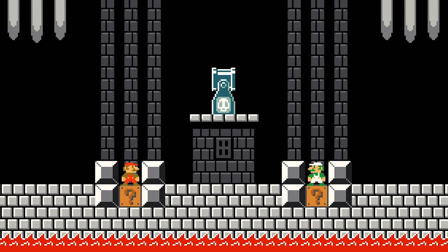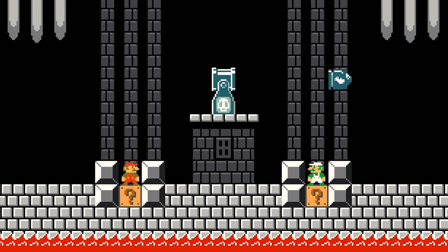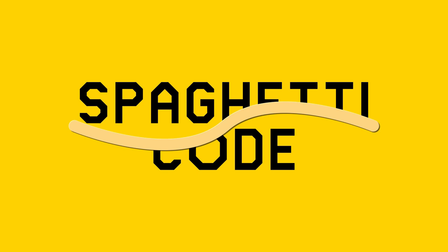Final question, for all the mushrooms: will the Bill Blaster fire to the left or to the right? If you chose to the left... looks like Luigi decided to jump, which for some reason influenced the Bill Blaster to shoot towards Luigi instead. What does this all mean? Who knows? Tune in next time to Spaghetti Code!